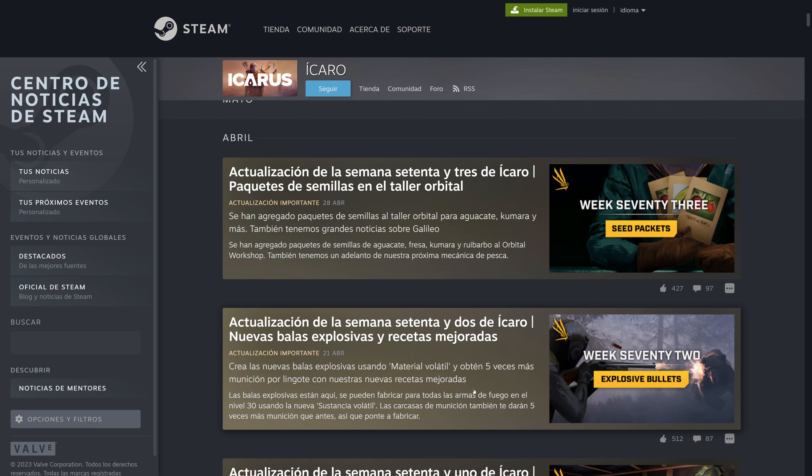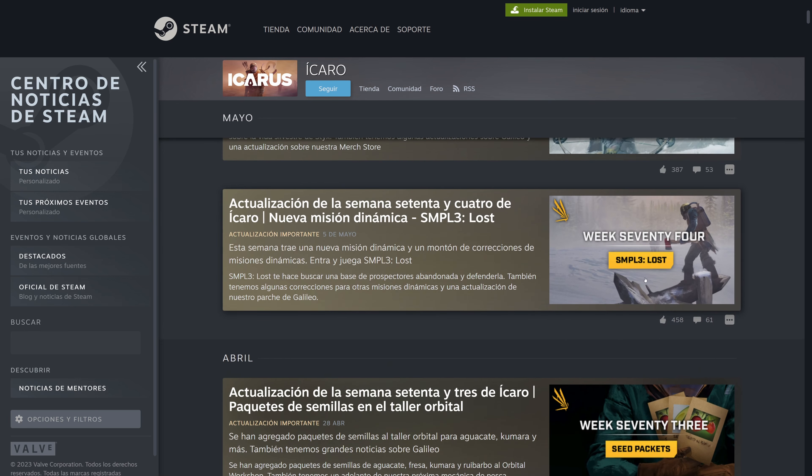Each week I'm reading only the title, but in reality there is a big list — performance improvements, bug fixes, terrain fixes, and so on. The important part of each week is this. Number one: the SMPL3 mission on the board, which is in the open world called Perdido. I have to try it, because you have to find an abandoned prospector base and defend it.